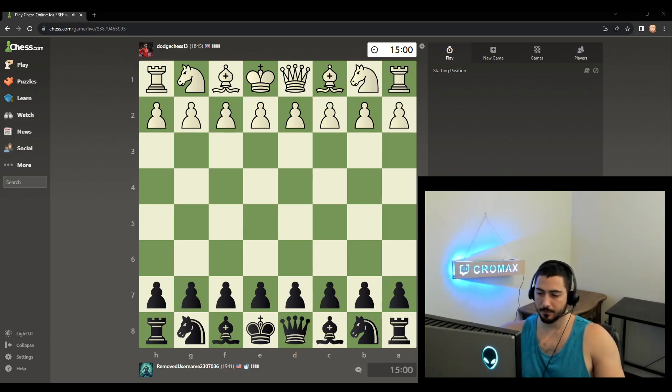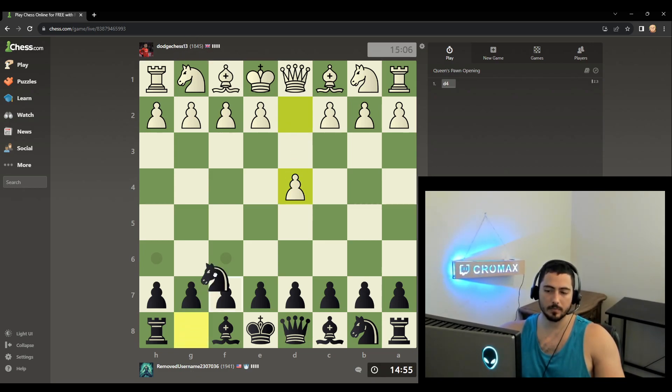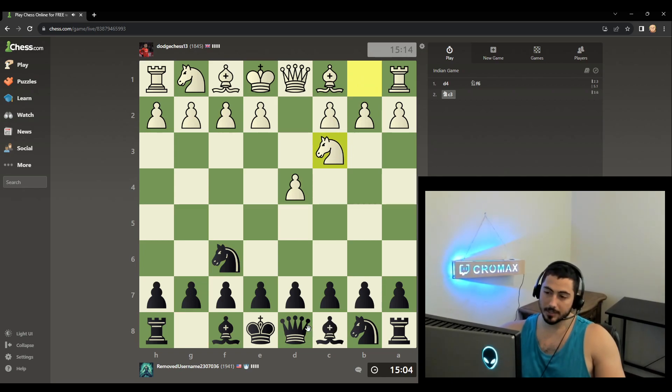We got a game, let's go. We are black against Dodge Chess 13, 1845 from the UK. We get 6 if we beat this guy, putting us at 19. Whoa, what is this?